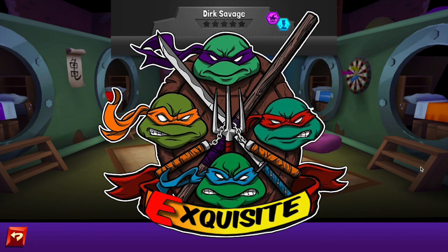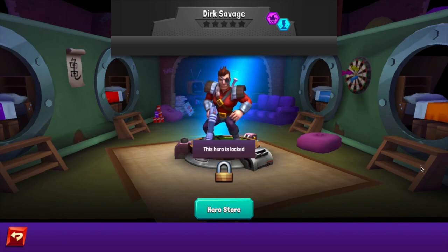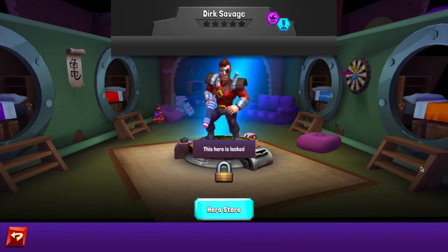What's up everybody, it's Conger Live. We're back again with another TMNT Mutant Madness video, and in today's video we're going to be looking at the new character Dirk Savage. As you can see on my screen, I have him opened up.